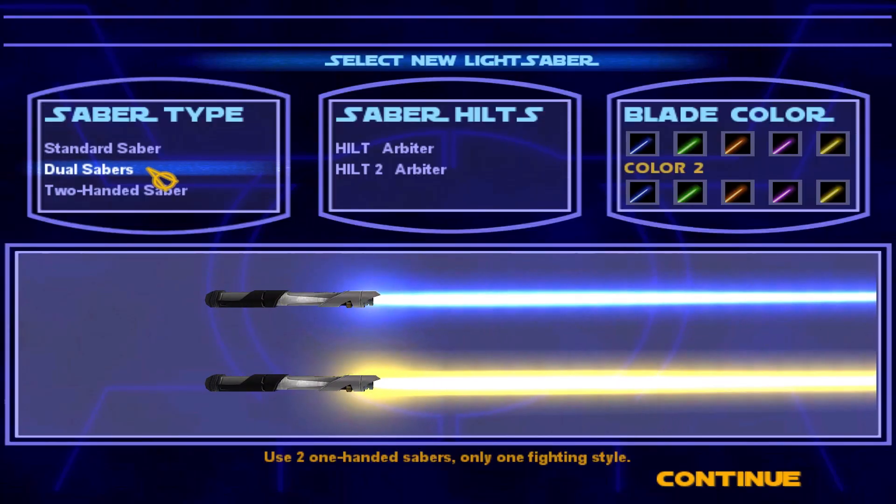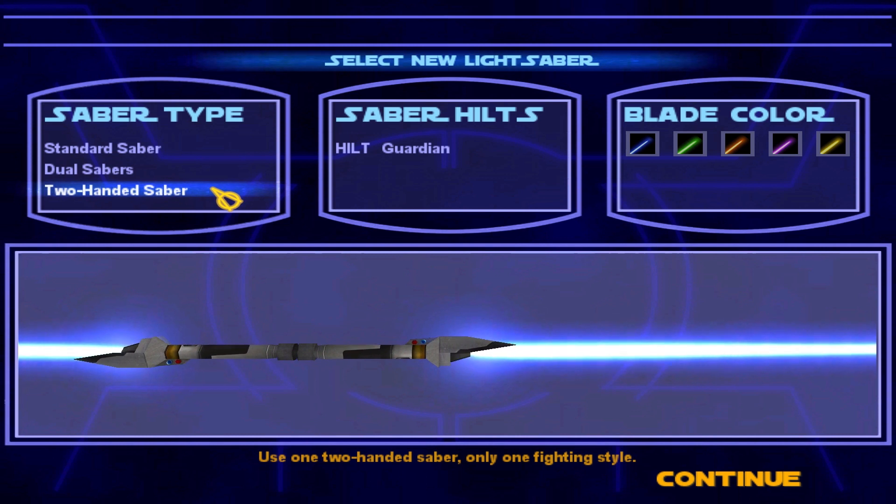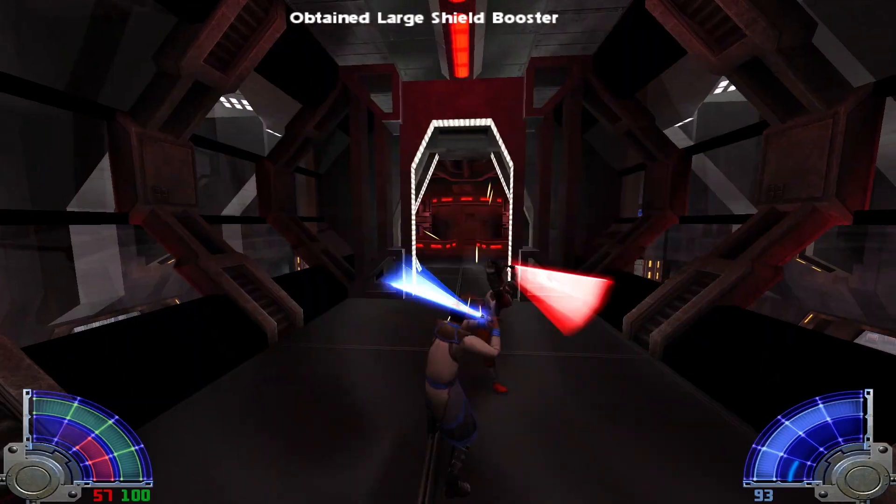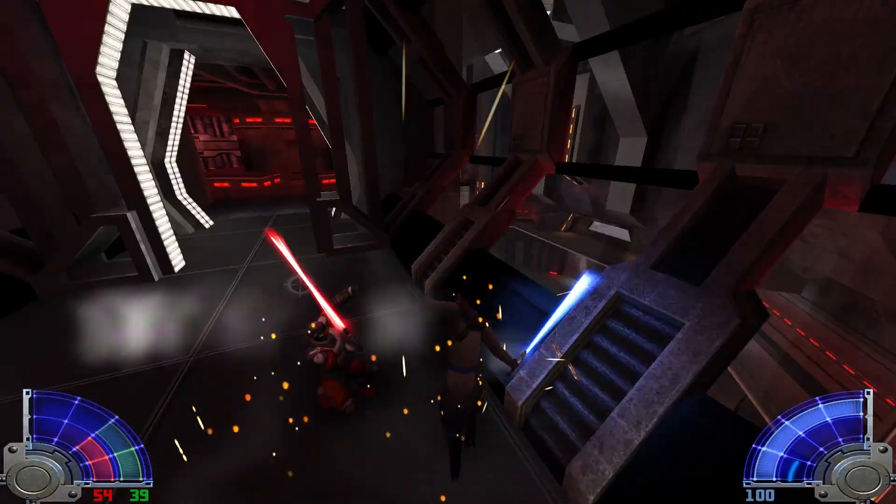Some games like Jedi Knight 2 and Jedi Academy let you choose the color and use dual blades. The lightsaber will always remain a favorite, even if it's from a galaxy that's far, far away.